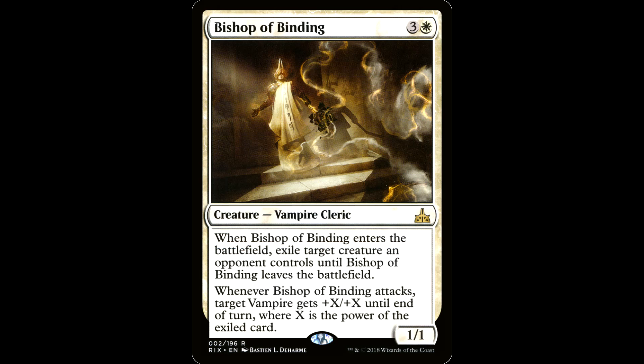Then you got the old Bishop of Binding. Three and a white for a creature, vampire cleric, it's a 1/1. When it enters the battlefield, exile target creature an opponent controls until Bishop of Binding leaves the battlefield. Whenever Bishop of Binding attacks, target vampire gets plus X/plus X until end of turn where X is the power of the exiled card. This is a cool finisher — exile your buddy's big fatty and grow Rodolfo for maximum lulz. Remember if you exile a creature with an ETB and they kill the bishop, they get it back and get the repeat ETB, so don't do that unless you can finish the fight.